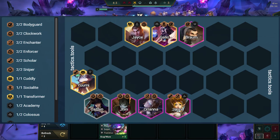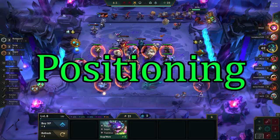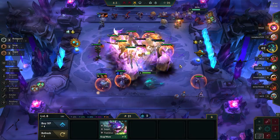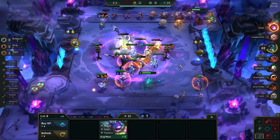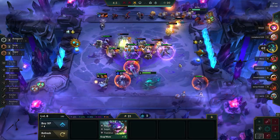If you are high rolling, the most capped version of the board looks like this. Now let's go over general positioning with this comp, then I will go over some in-depth positioning examples. General positioning looks like this.